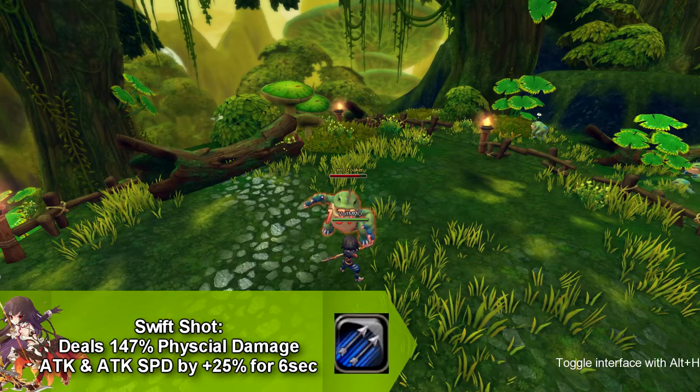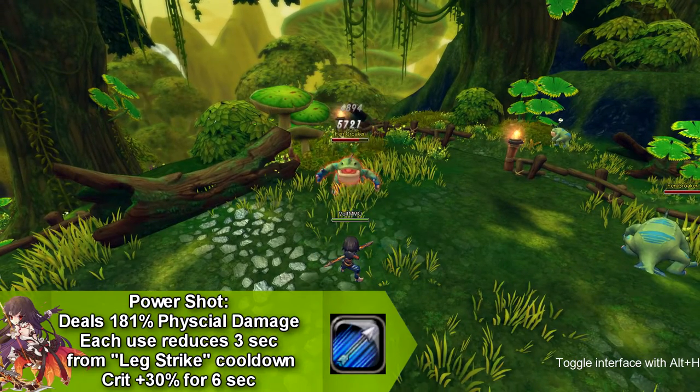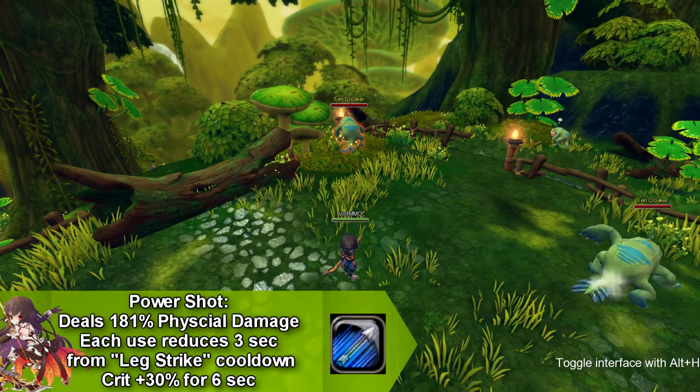Our third move is called Power Shot and you do physical damage. Each time you use Power Shot, your cooldown is reduced by three for Leg Strike. Not only that, you get 30% crit for six seconds.